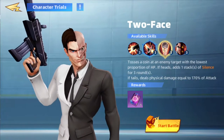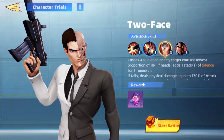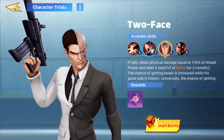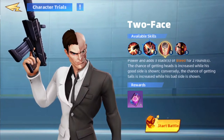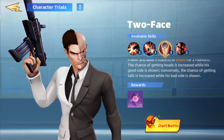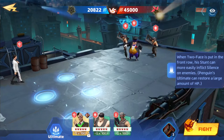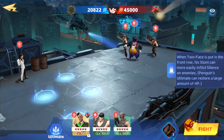Looks like we're doing heads. Tosses a coin at the enemy target with the lowest proportion of hit points. If heads, they silence. Tails deals 170 points — a lot of attack power. It adds 3 stacks. His stun can easily inflict silence.